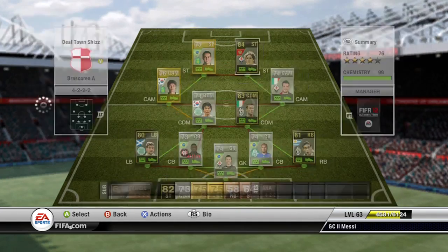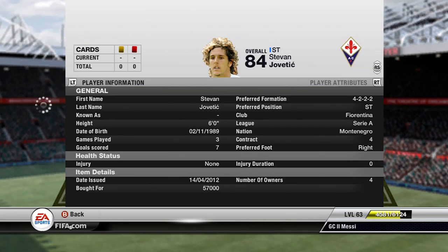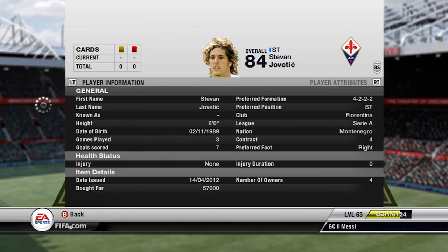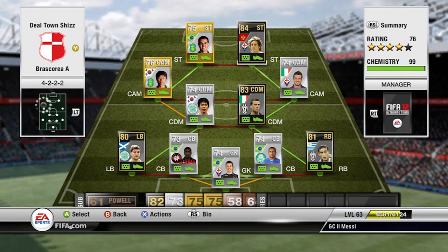The first ST in the squad is this week's in-form, Stevan Vjovetic — a 5-star skiller. He's got 7 goals in 3 games for me, which is really good. He cost me 57k at ST but he's a great player. Look at those stats: 86 pace, 87 shooting, 78 passing, 88 dribbling and 75 heading. He's an absolute animal with 94 finishing in-game as well. Can't really go wrong with that.